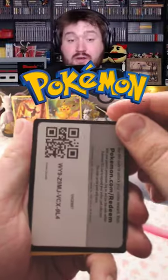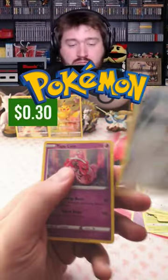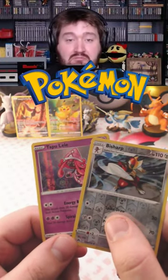Let's try again with pack number three. A code card. Bisharp and a Tapu Lele. Cool.